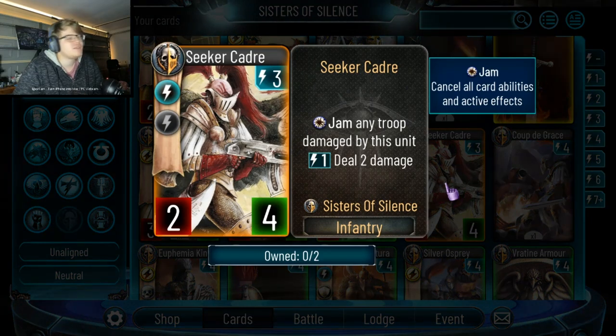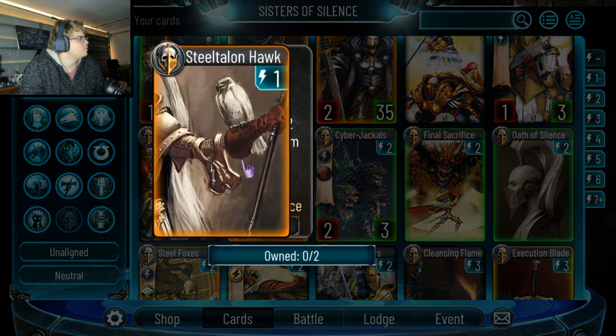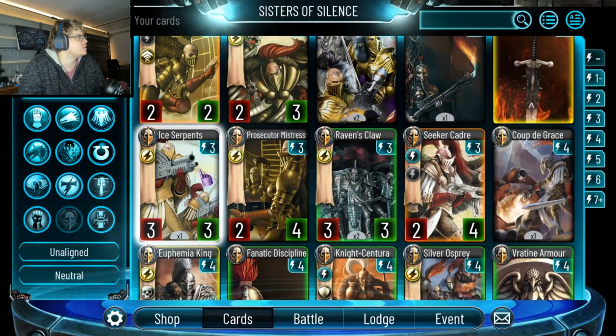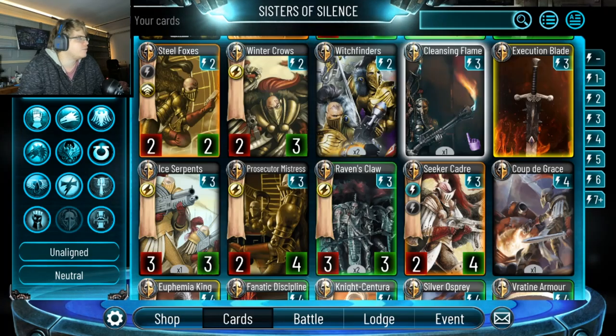I think this card's pretty strong. Jam any troop damaged by this unit. Unfortunately, the one thing holding this unit back is that it deals the two damage before jamming, which could really hamper it — they've got other things that do the same job where the jam happens first. It is very defensive though. There are just so many three-drops already in the deck: you're definitely playing two of these, two of these, this, potentially two of these — plus probably Jubac. I don't think there's room for it.